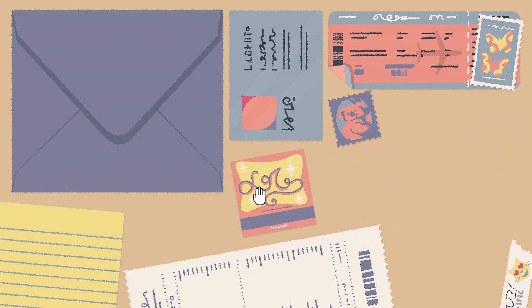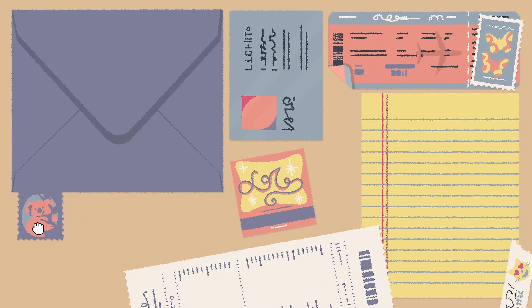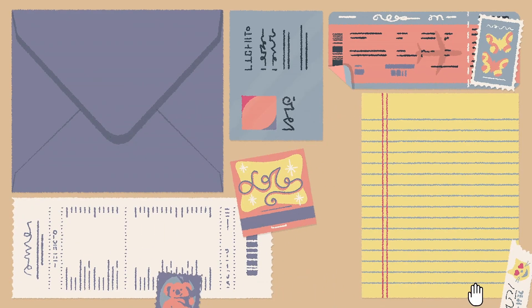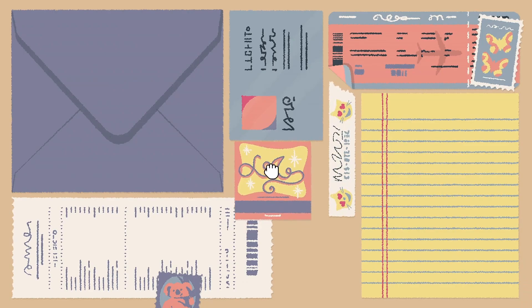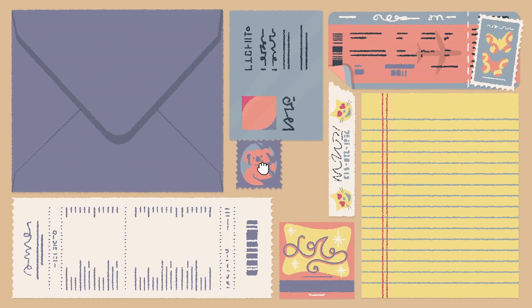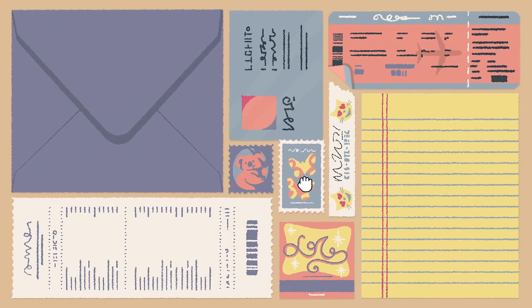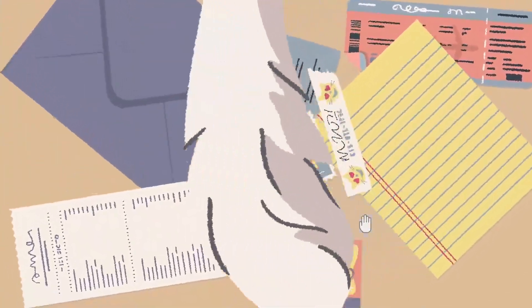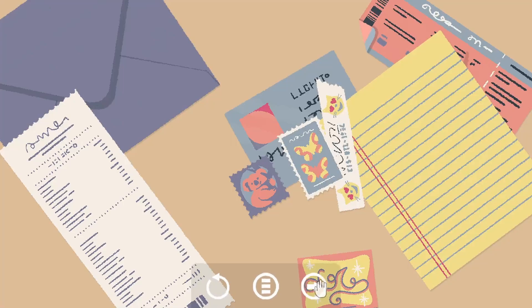I'm guessing the paper goes there — that seems fitting. And then this little sticker goes here, here, and here. Okay, so it was just — put everything neatly on the desk. And then this last one goes right here. Not too bad! And the cat messed it all up. Next puzzle.